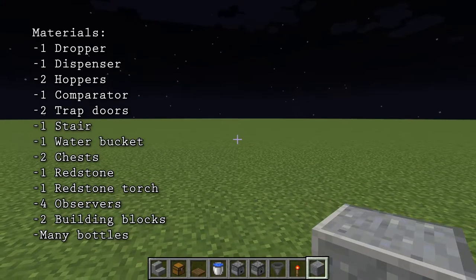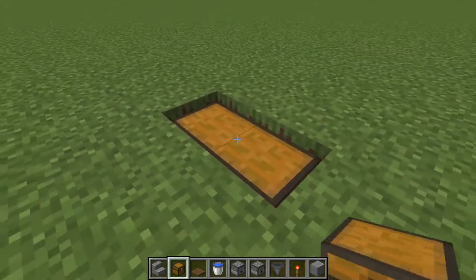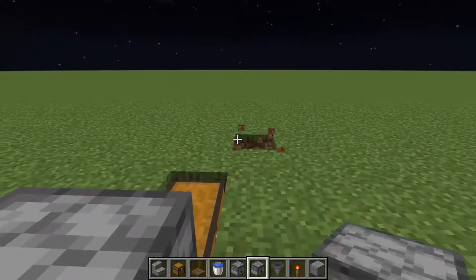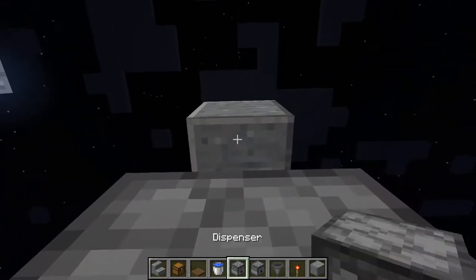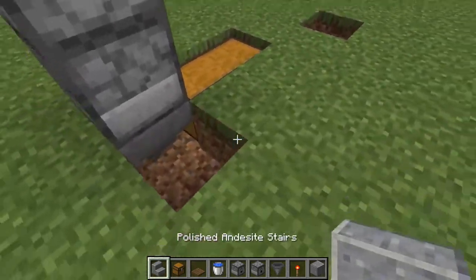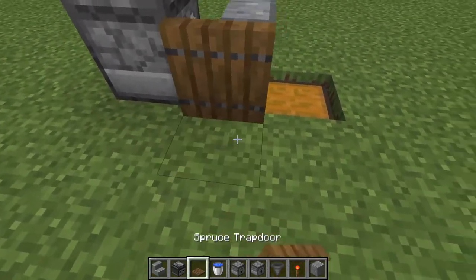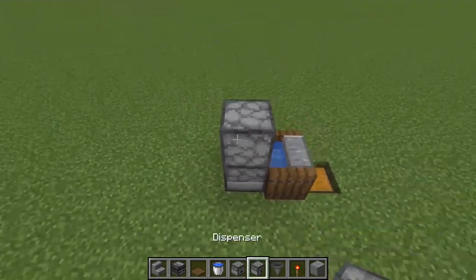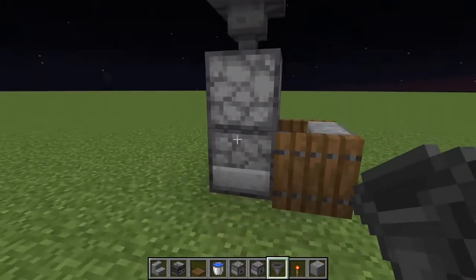This build is super compact and doesn't require much space at all, so you can build it anywhere you please. To start off, just break two blocks in the ground like this with a double chest here, and then place a hopper going to the chest on the side like this, with a dispenser on the top facing this way. Then place two temporary blocks on the top like this, break one right here, go down one block, and place a dropper going into this dispenser here facing downwards, then break the temporary block on the top and fill this in. Now place down your waterlogged stairs — just place a stair on top of the chest like this with two trapdoors, flip them up, then place a waterlogged bucket into the stairs, and then place a hopper on top of the dropper. This is where you're going to fill your bottles in and they're going to go into the chest.